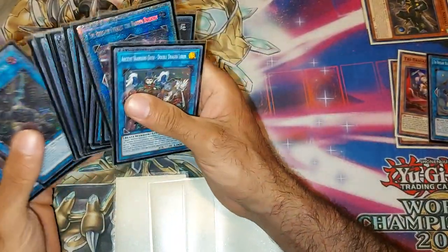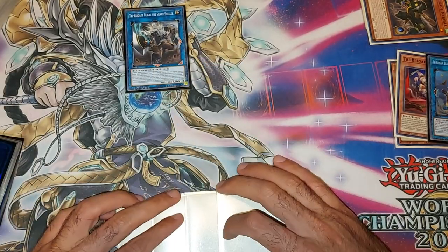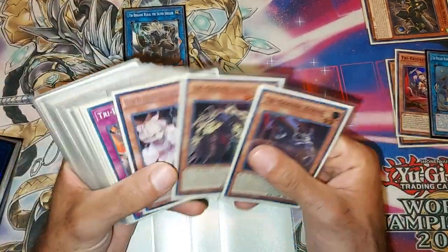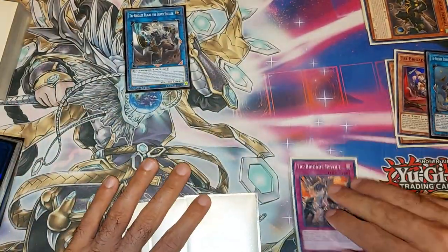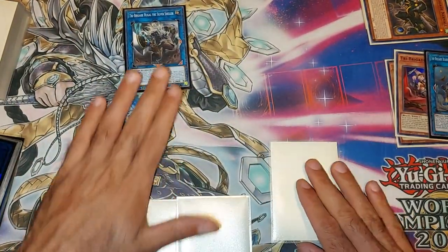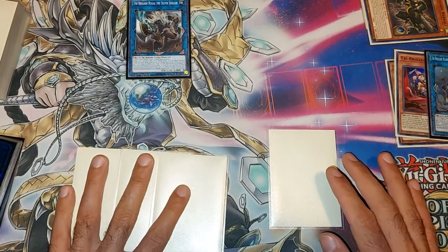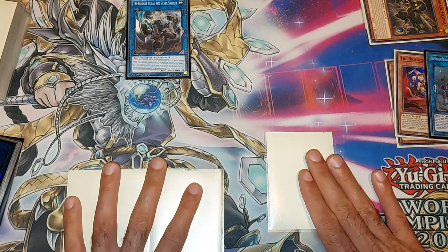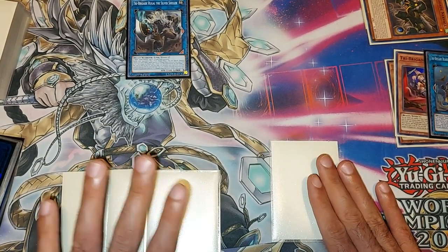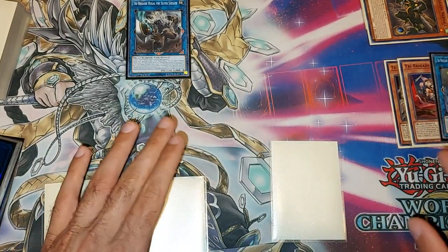Bear Broom is really good for this deck because it searches the Revolt. We're going to go into a Link 3 — we're going to go into our Rugal. Then Bear Broom is going to trigger: we search the Revolt and place any random card to the bottom of the deck. Basically, believe it or not, this is the end of the combo. These other three cards can basically be your hand traps or traps, which is part of what makes this deck really strong — you're able to load up on hand traps and have this really strong engine.